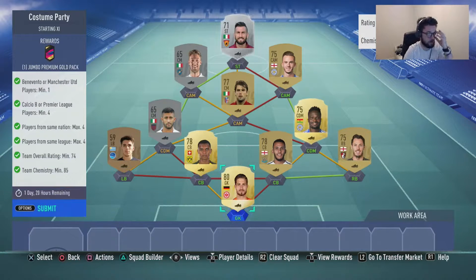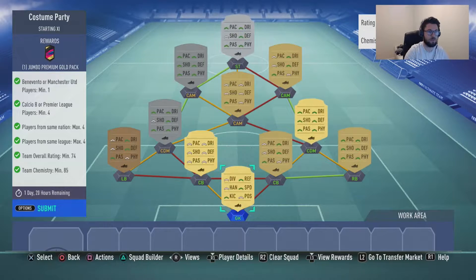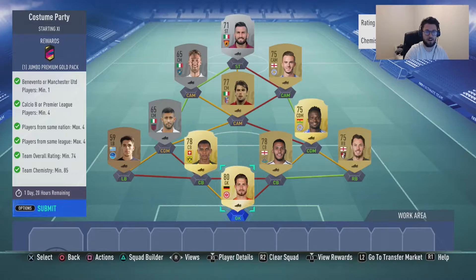For this squad builder, the requirements are one player from either Man Utd or Benevento, Calcio B or Premier League, 4 players from the same nation, maximum 4 players from the same league, 74 rated and 74 Chemistry.